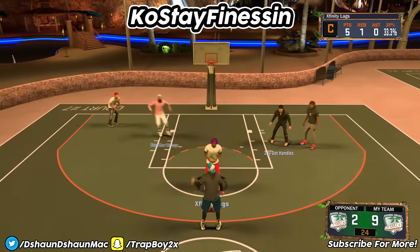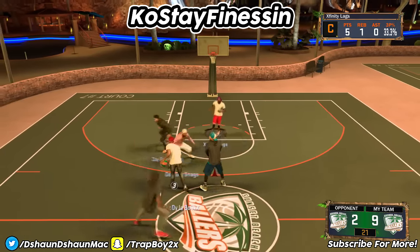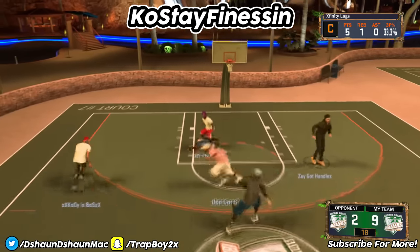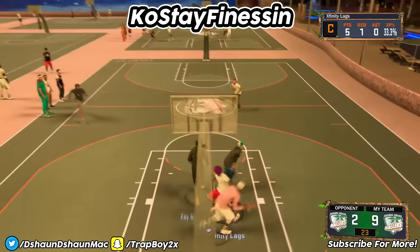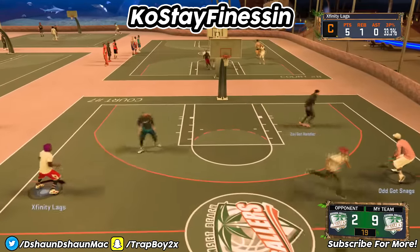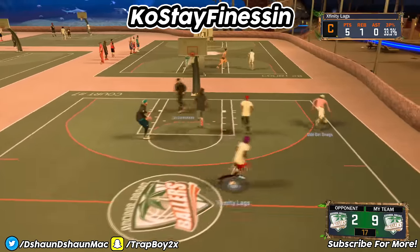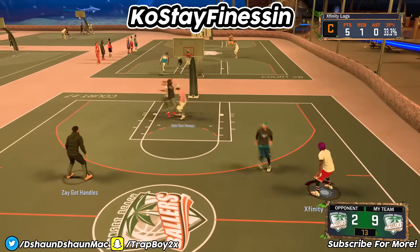If you do not max your arms out or keep them at a high rating on your slasher, he's not going to get as many pokes as he actually could if his arms are a little bit longer. Another point is weight — if you put your weight low thinking you can speed boost or whatever, that's another reason why you probably can't catch bodies, because the bigger you make your weight, the fewer contact dunks you have. A lot of people do not pay attention to that when creating their slashers.